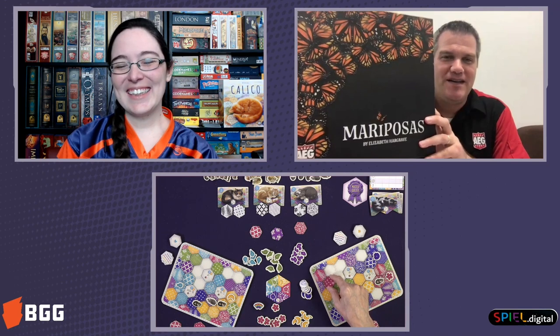You can find all those old episodes and hopefully that'll hold you over until January when we come back with new stuff. Lastly, I'd be remiss not to mention Mariposas by Elizabeth Hargrave, which is also available through Spiel Digital — her new game of butterflies and butterfly migration, which we're super excited about. It's been a big hit for us; we're just thrilled with how well this game has gone over since it released back in August.